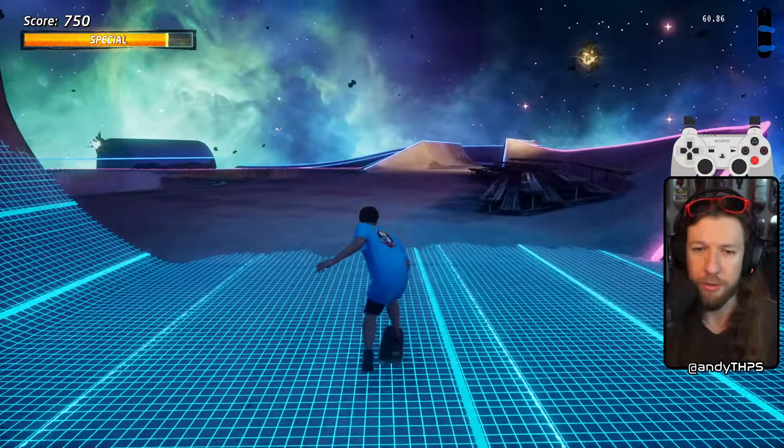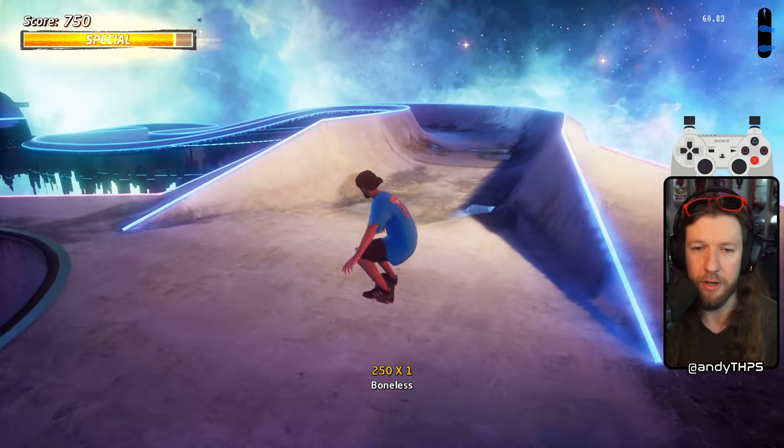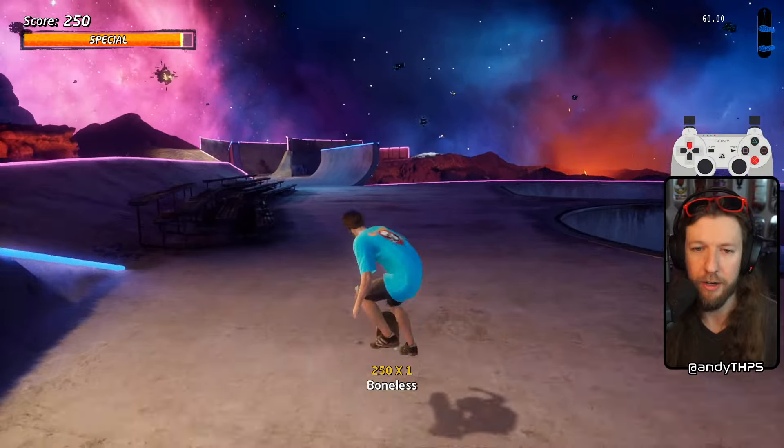Third is how to boneless. When you're crouching, hit up-up then release crouch to boneless. Gives you a little bit more air than your normal ollie.